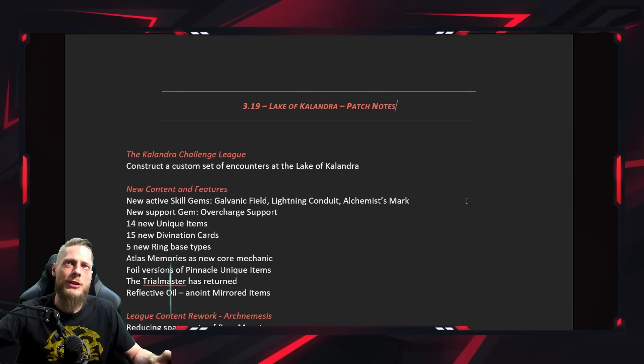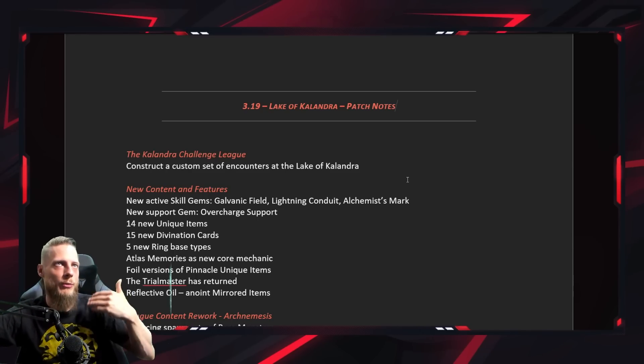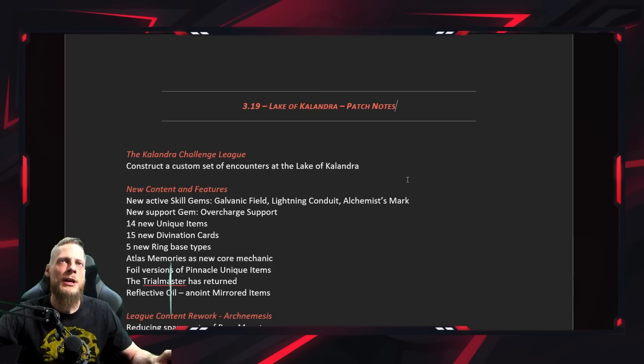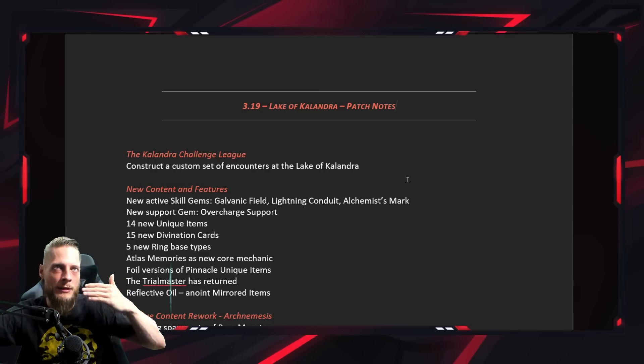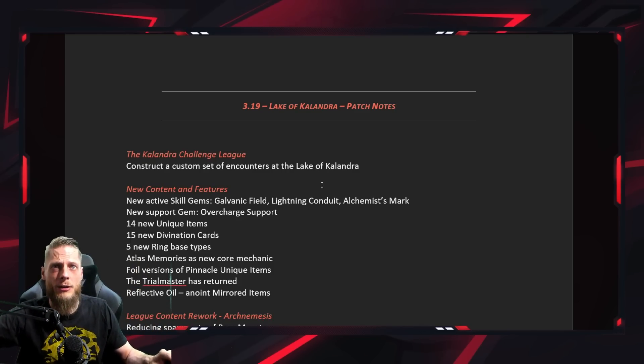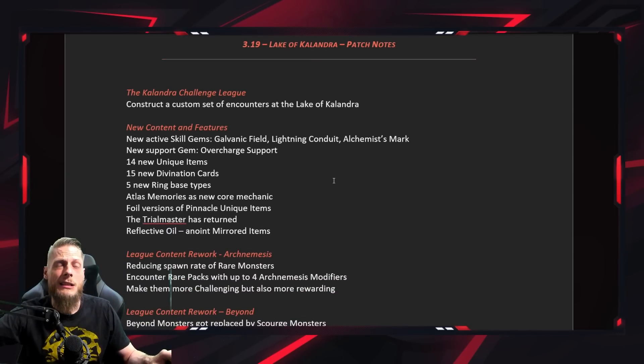The Calandra challenge league is basically a construct of a custom set of encounters at the Lake of Calandra. Once you're mapping, you're going to find these little altars, and you have tiles and stuff that you can put together. I think once we actually play the league it's going to start very simple and get more in depth the further we go. I think it's wrong to make conclusions on how this will all work out right now.